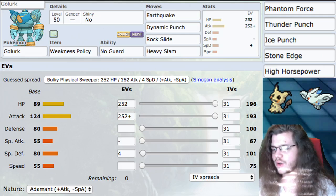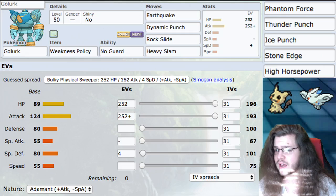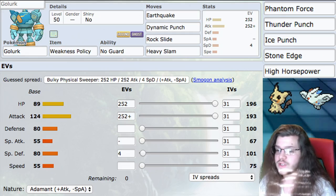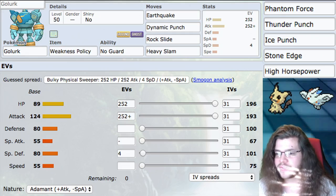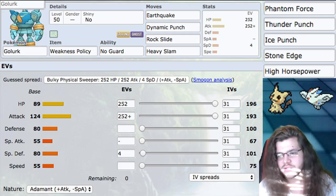Next we have Stone Edge as an alternative to Rock Slide. It does more power, and loses the accuracy penalty because of No Guard. However, I still think Rock Slide is probably better. And High Horsepower is mostly just an alternative to Earthquake — you can or cannot use it, it's up to you.